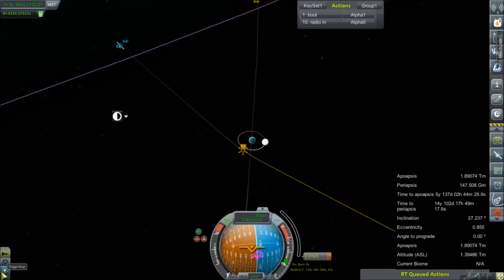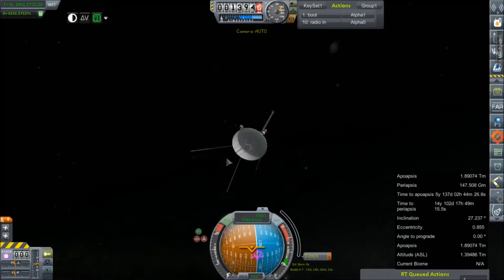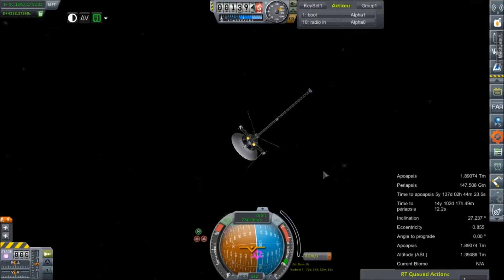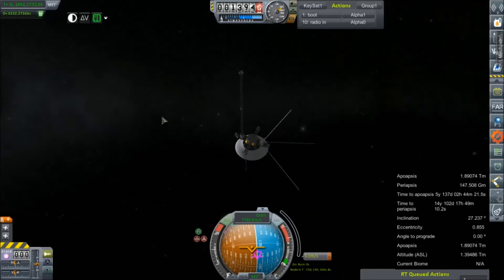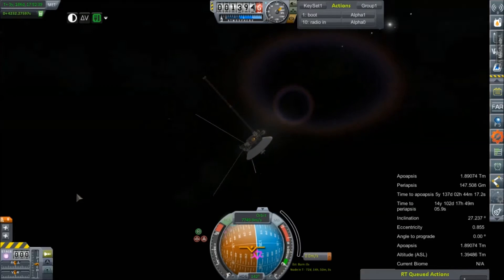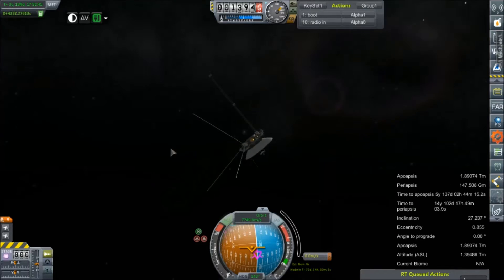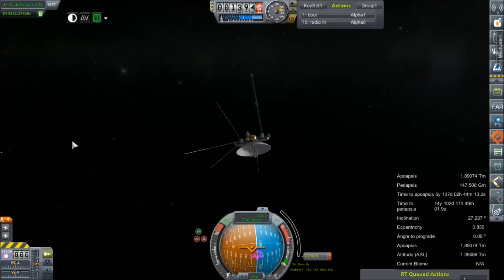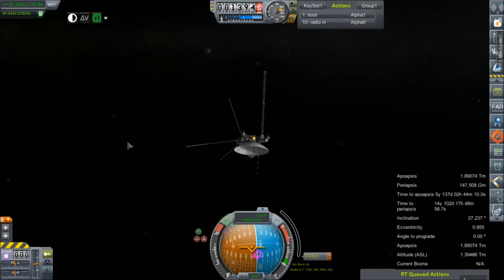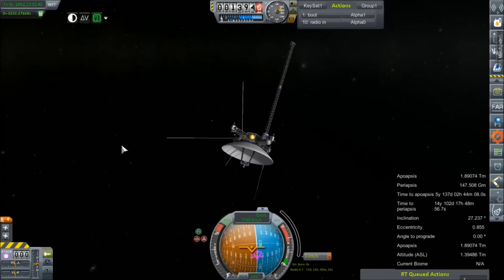That doesn't mean we're not going to hang around for the actual encounter — we're still a couple minutes off. Let's have a look around. There's Jupiter, so Saturn should be somewhere in this plane. Yep, there we go — there's Saturn. That's where we're going. It's still just this little dot way out on the horizon.